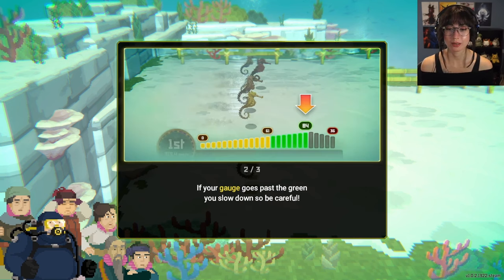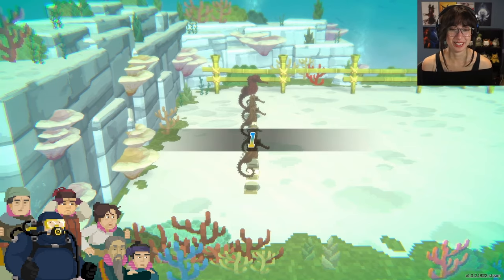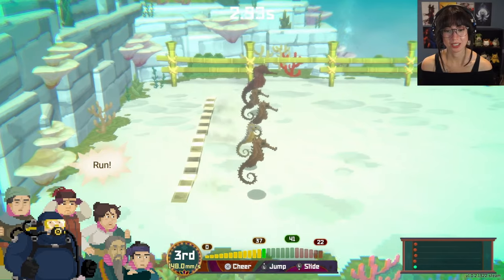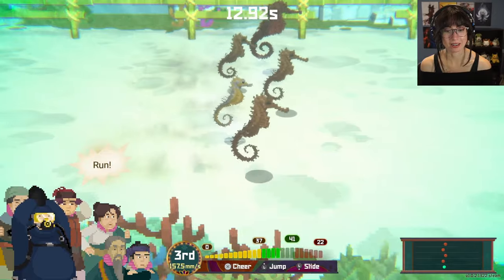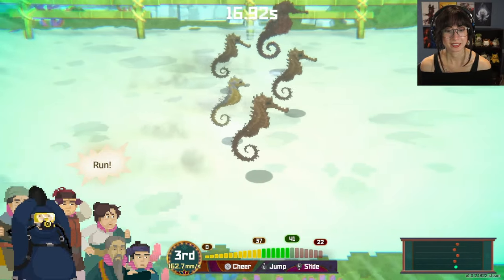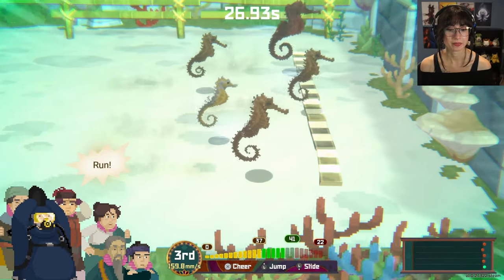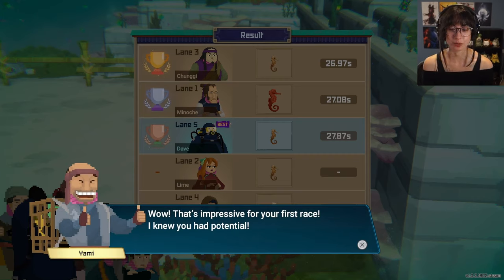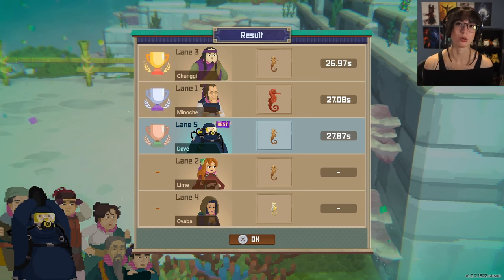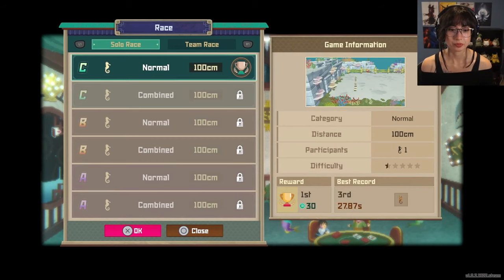Cheer to increase the seahorse's speed and win the race — do I need to mash it? If your gauge goes past the green you slow down, so be careful. I am mashing! Can't let it get in the red. Luckily the mashing isn't as horrible. I just like seeing Dave clap in the corner. Wow, impressive for your first race! This just reminds me of chocobo racing in the Final Fantasy games.